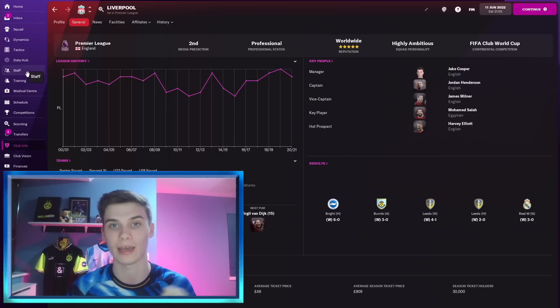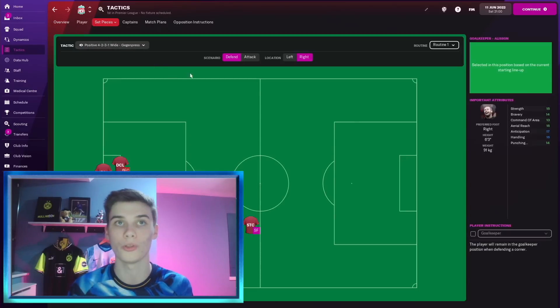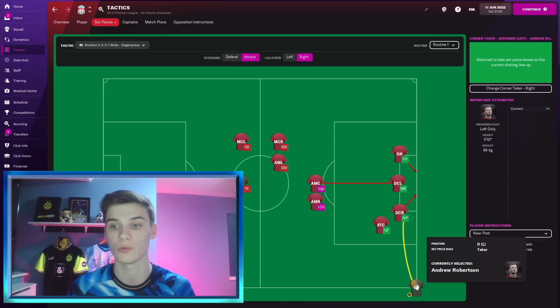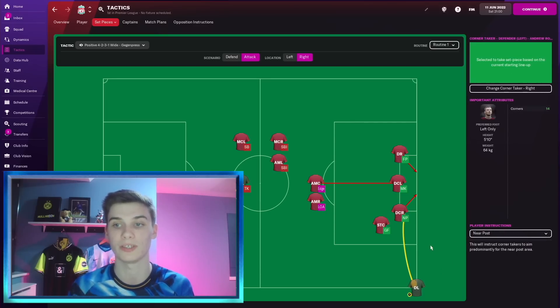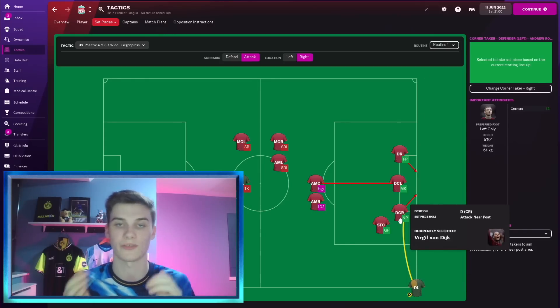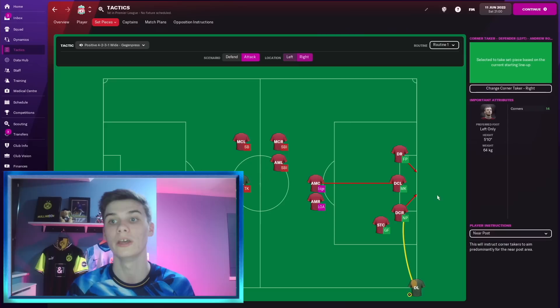First of all, let's go to Tactics > Set Pieces > Corners. All it is is one routine on Attack Left and Attack Right. The most important thing is having a big man, which we'll talk about in a minute, but the corner taker is also vital. We're telling the corner taker to aim for the near post. We want an in-swinger on both sides — on one side a left foot curling the ball in, on the other the same. Here we have Trent on one side curling it in with his right foot, and Robertson for Liverpool curling it in on the left.